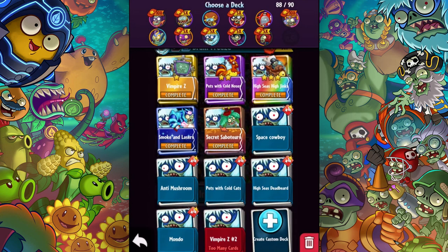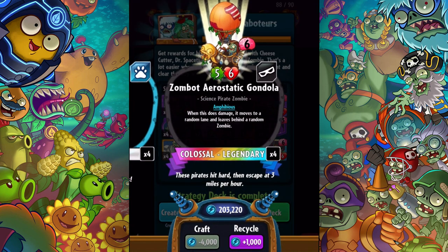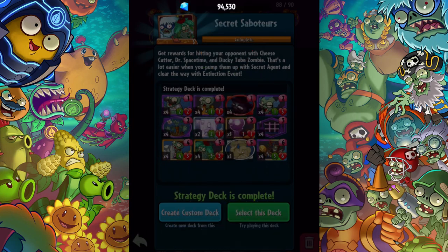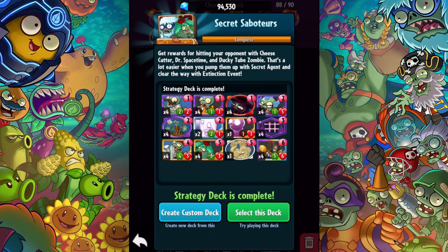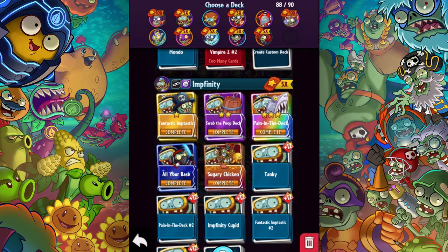The other deck that heavily features him is the Secret Saboteurs. Get rewards for hitting your opponents with Cheesecutter, Dr. Space Time, and Ducky Tube Zombie. That's a lot easier when you pump them up with Secret Agent and clear the way with Extinction Event. I don't know how much of a thing this guy is in that deck, but we're going to show it. Those are the two decks we're going to showcase today — I'm not going to make my own, just going to go with these.